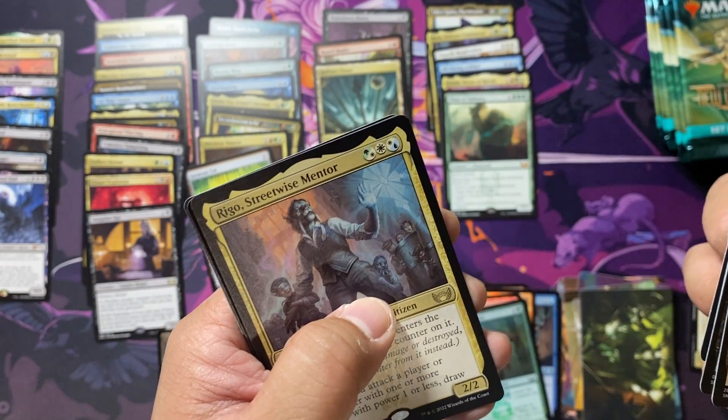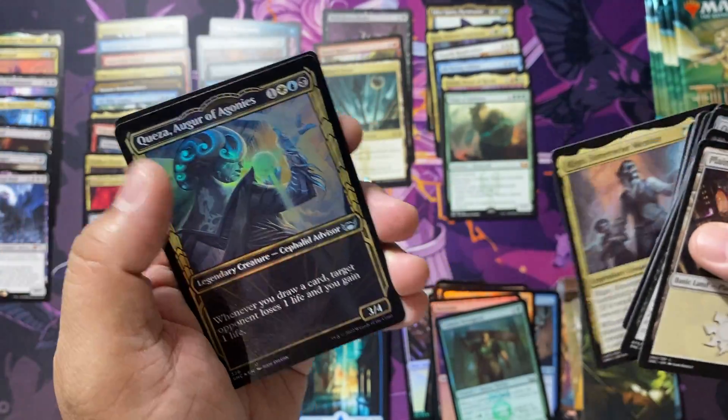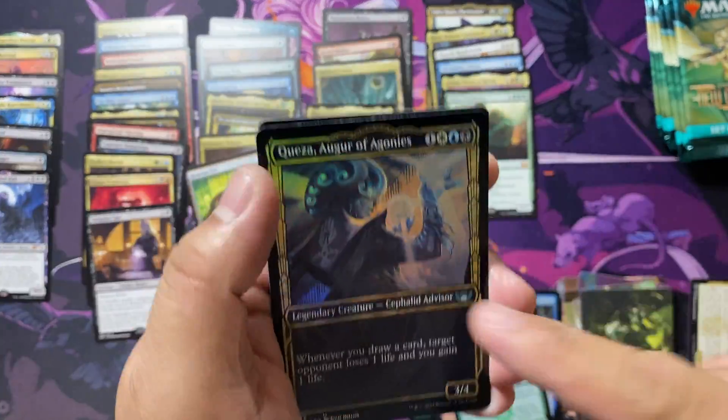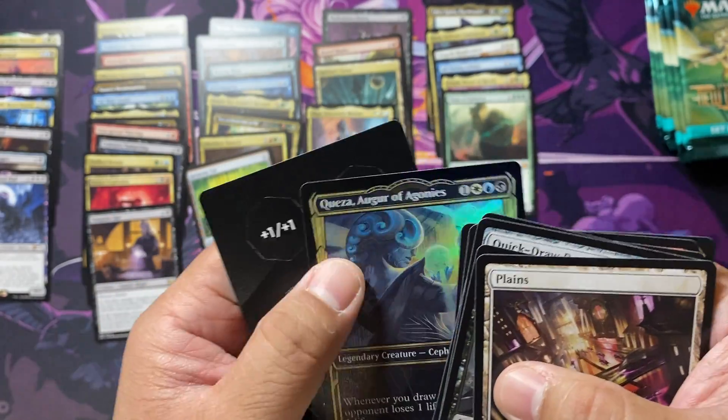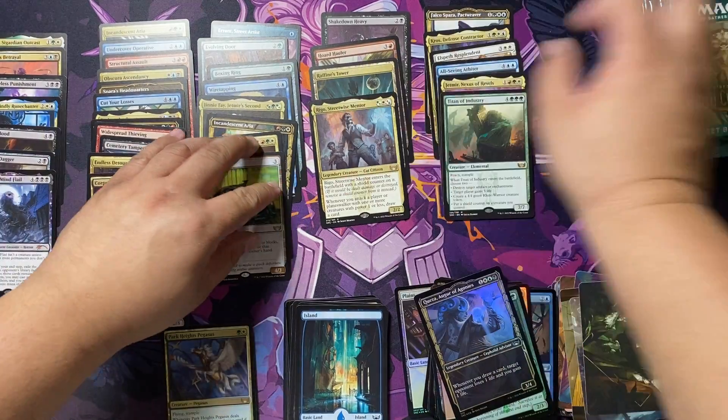We have a Regal Streetwise Mentor with a Queza Augur of Agonies foil. Actually I haven't been checking if it's one of those gilded foils, but it looks like they're just regular foils here.